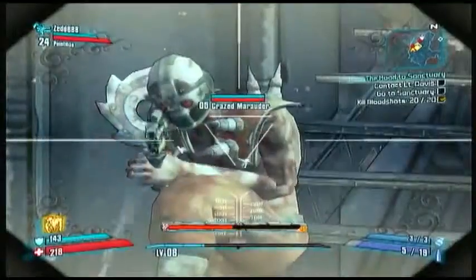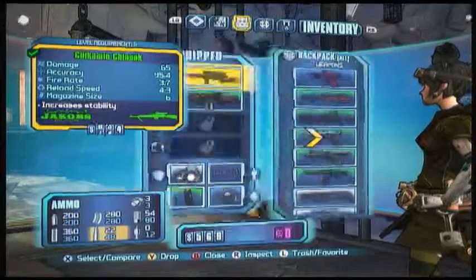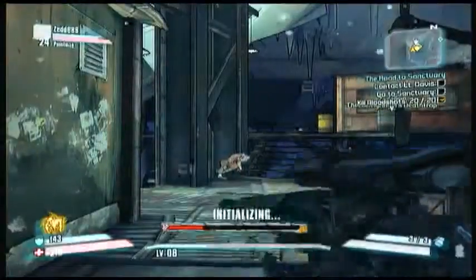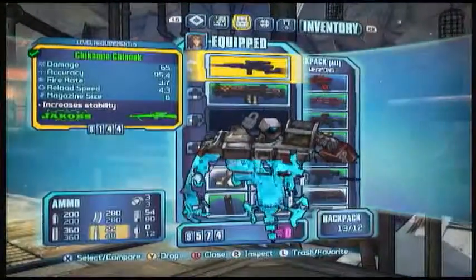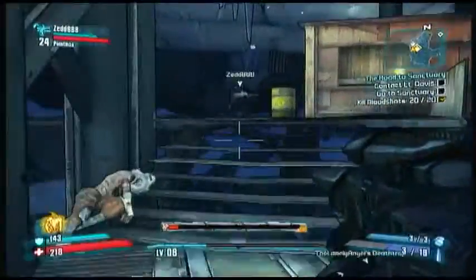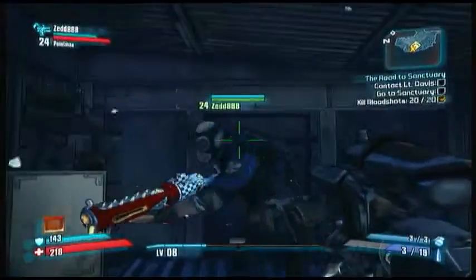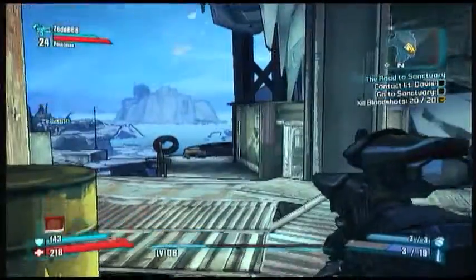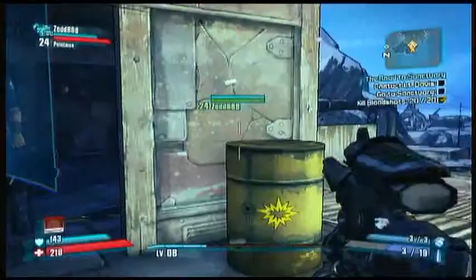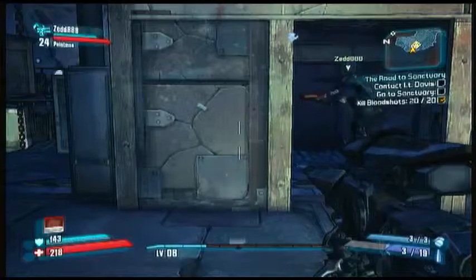What shield have you got? I've currently got a cut-rate shield with a capacity of 141. Have you got something better? I might have sold it. That was weird — I was stood in the menu, we killed everything off, and Death Trap just comes back to float next to me and literally glided in through the menu. Little bit disconcerting.